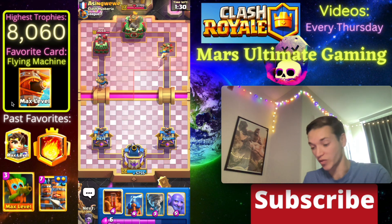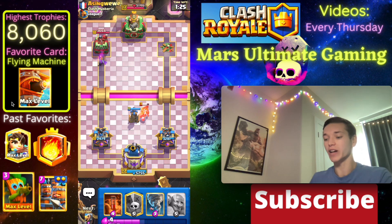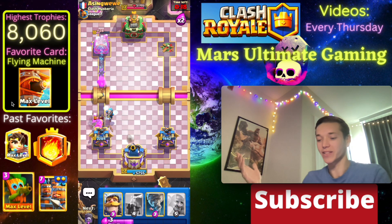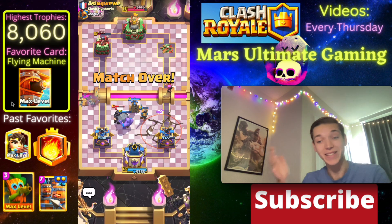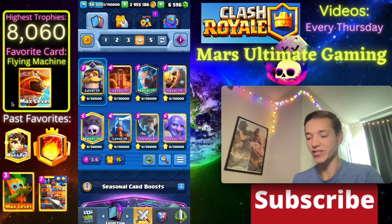Now all we have to do is play clean defense and finish off this game - clean defense is what this deck is all about. He goes Hog right there and we have a Tesla with our King Tower up. He's not taking either of these towers, and with only 14 seconds left we lock up the dub. That's an easy win with that Bowler Graveyard deck.